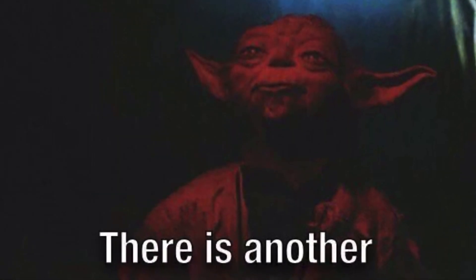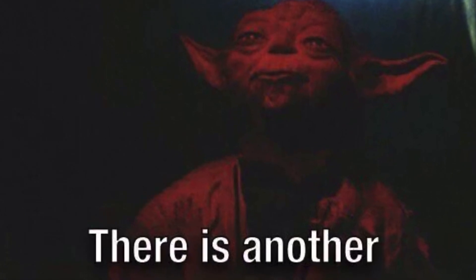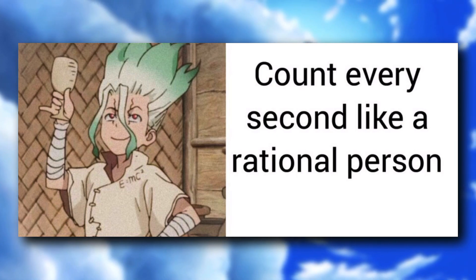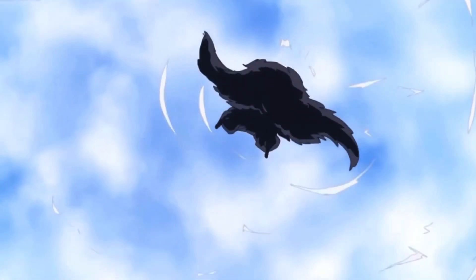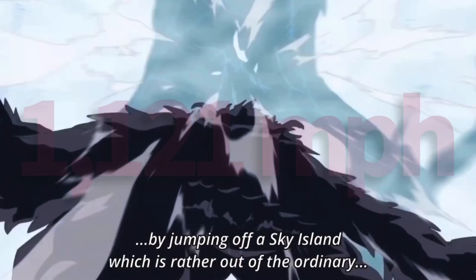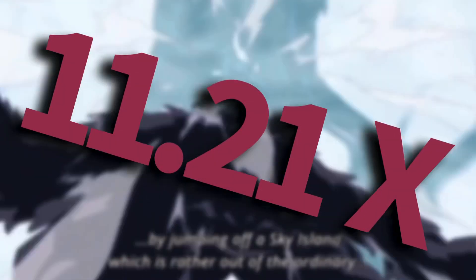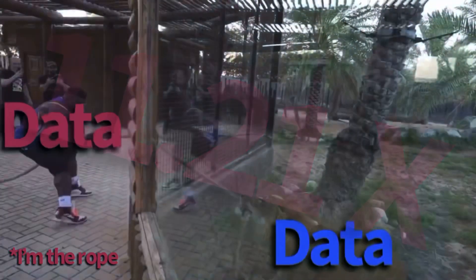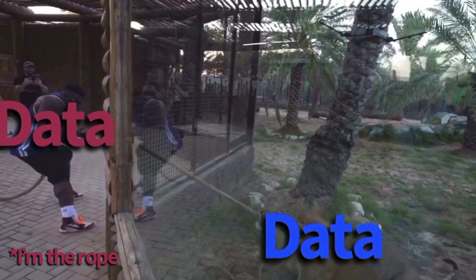Of course, there is another method of calculating his impact force — a much simpler method. You could actually count to see how long he fell for. Going by the anime, it takes him 19.95 seconds to fall 10,000 meters, putting him at about 1,121 miles per hour. This is also 11.21 times faster than his terminal velocity at normal gravity. So, as you can see, there is a lot of conflicting data.